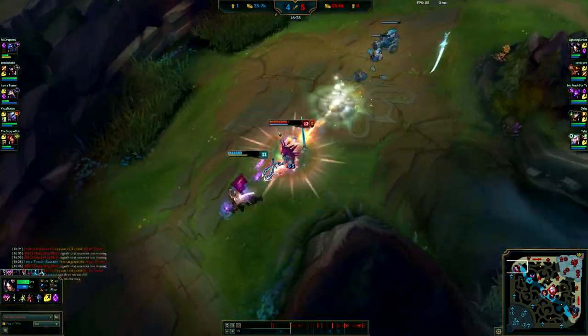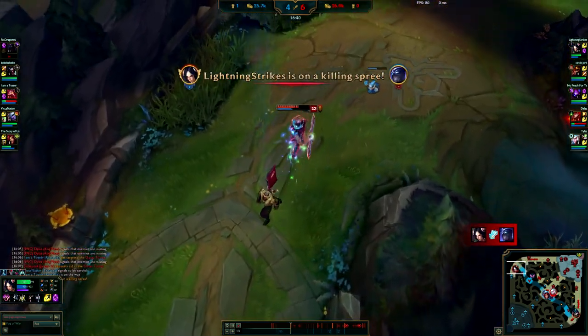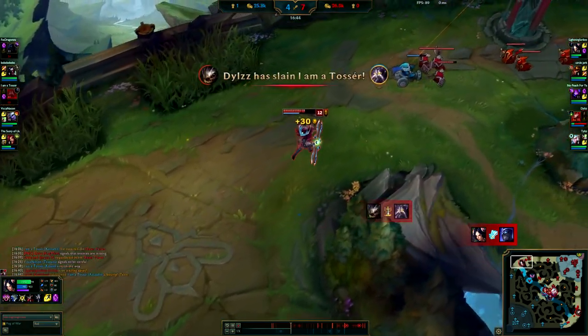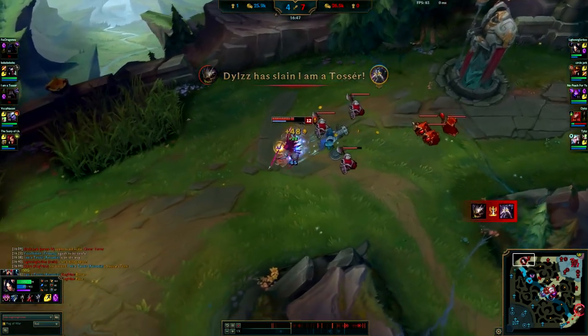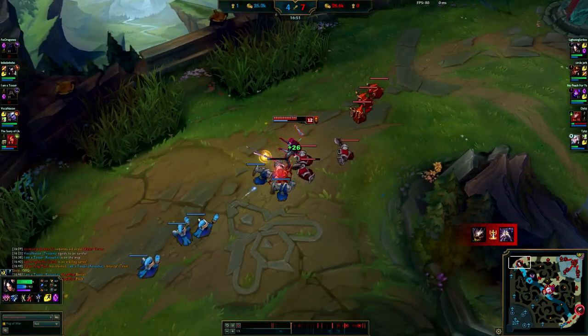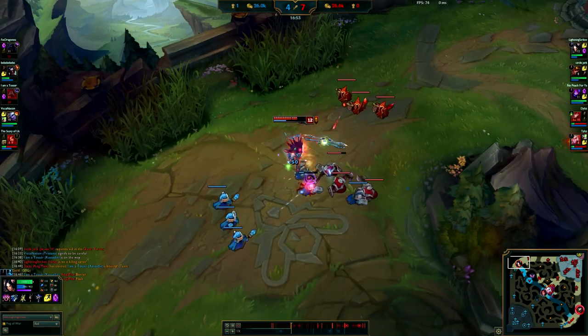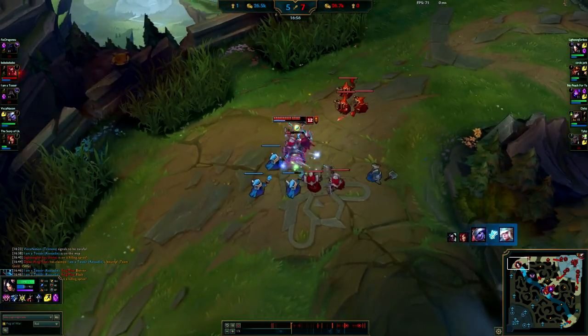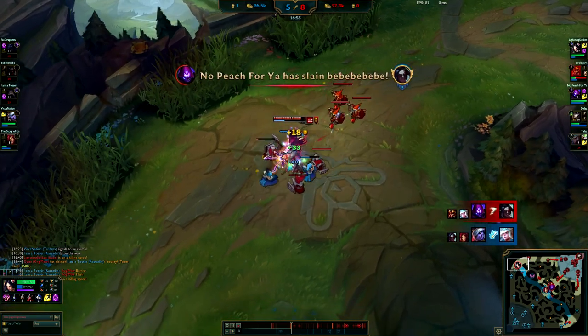He still wins trades at this point - only with my ult do I start winning trades. Once he's used W he'll win the trade with it up, but once his W goes down you can actually re-engage like I just did. I got his flash and got the kill, so he can't ult anyone. Tristana gets another kill - let's see what's happening. She got a kill onto what looks like Janna - Janna must have got caught by Zyra or something.